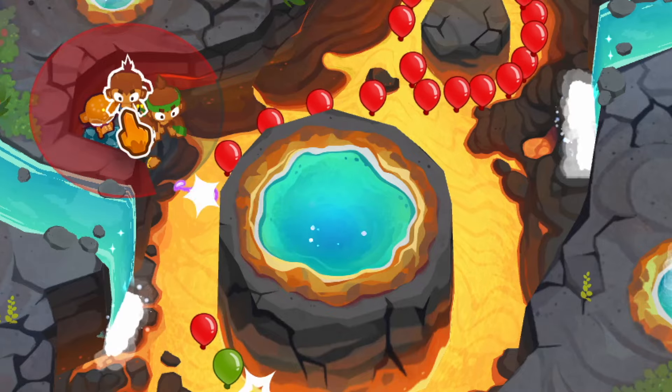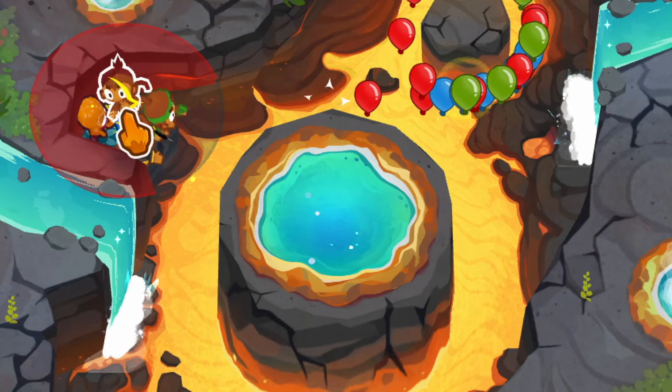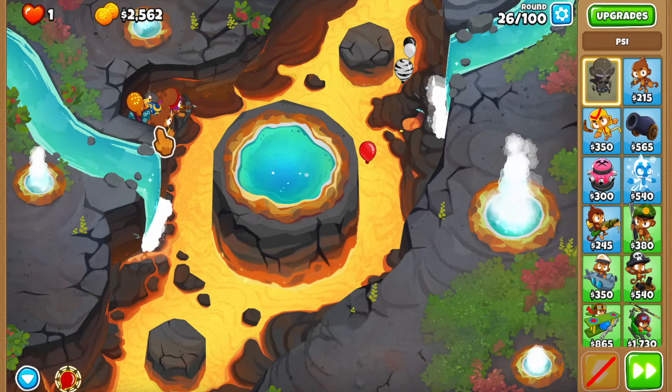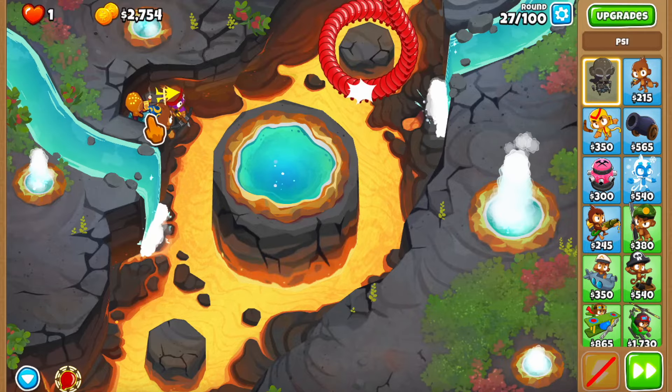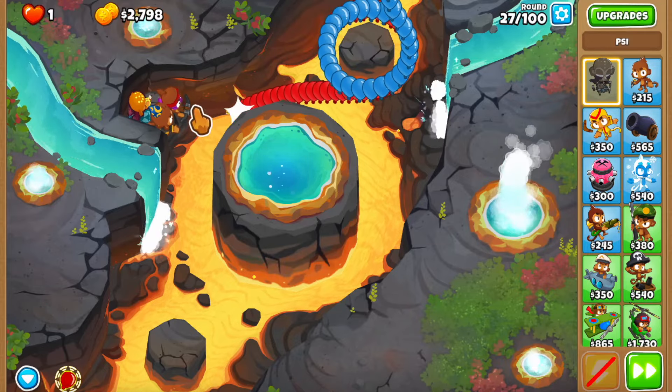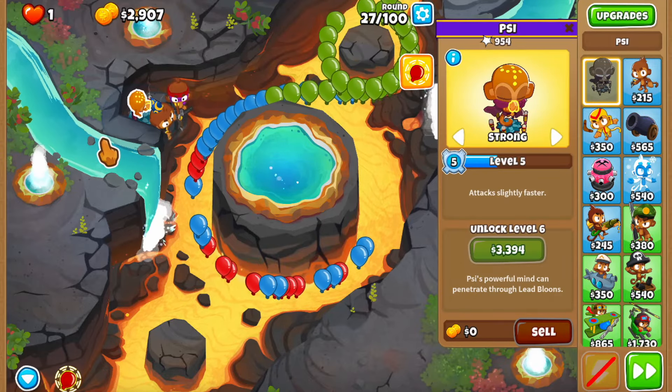Yes! There's a small spot - just enough for a small footprint tower, and that's exactly what we need. This game is on. The last tower I want to buy cannot deal with lead bloons immediately - it's going to need some upgrades, and we don't have the money for those yet. So we're going to have to deal with lead bloons in two ways.